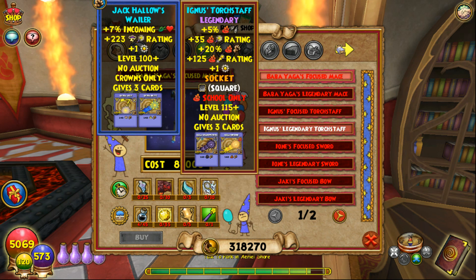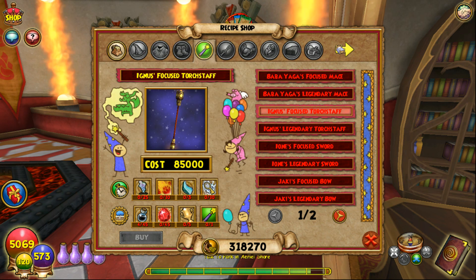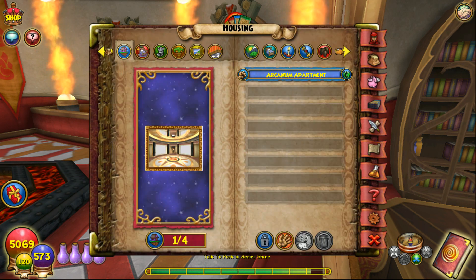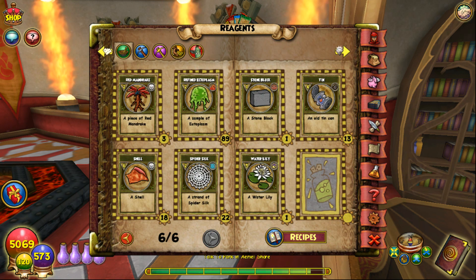So recipe shop, we're gonna take a look at. As you can see, they have the revered weapons. And the revered weapons need Aether Ore. Now, I didn't collect Aether Ore from that — I collected something else. It was Aether Dust, I believe. Let me double check that.